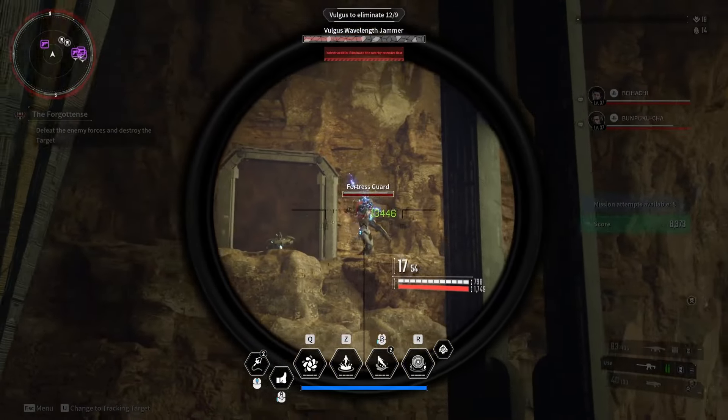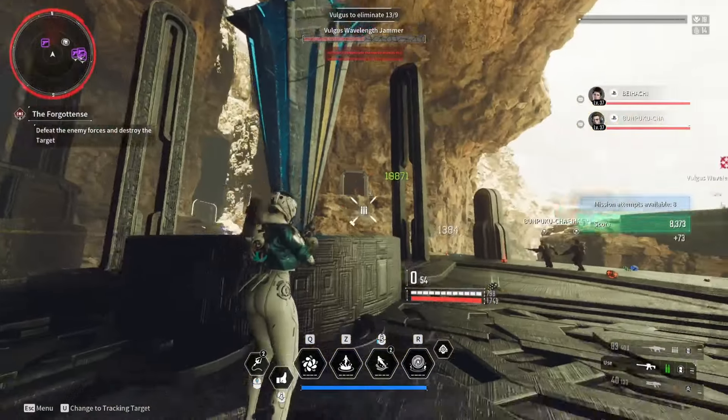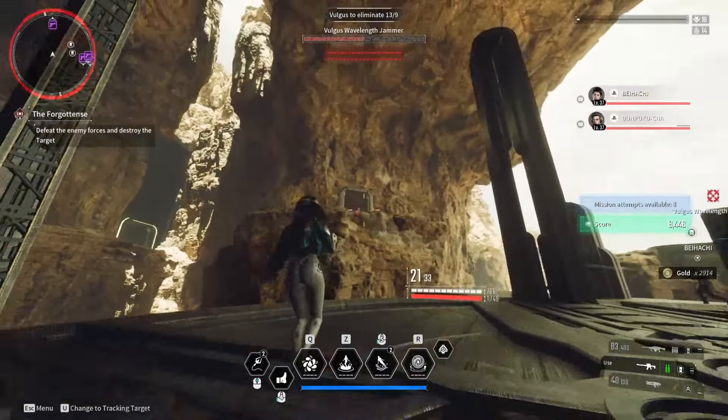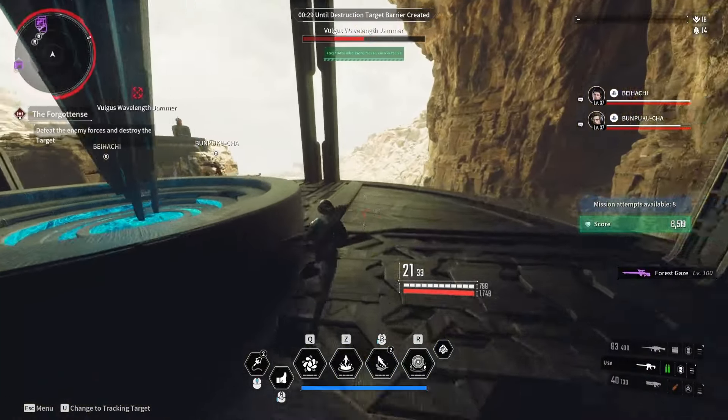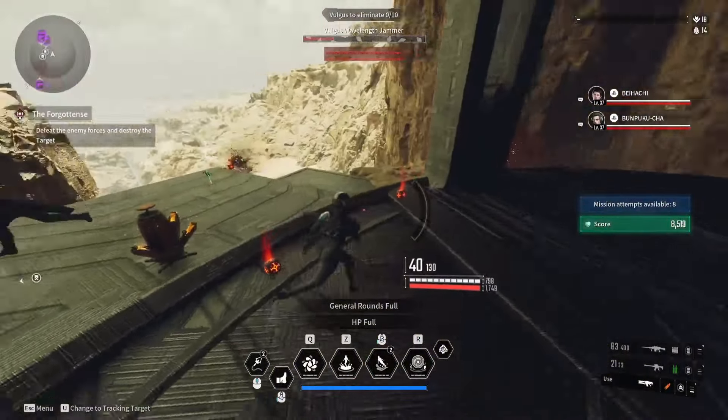The DPS numbers on the weapons are not good indicators of actual damage, as all of them have a damage ramping mechanic when firing. Beam weapons shoot out a continuous beam and have three stages of weapon damage that ramp up as you hold the trigger down.